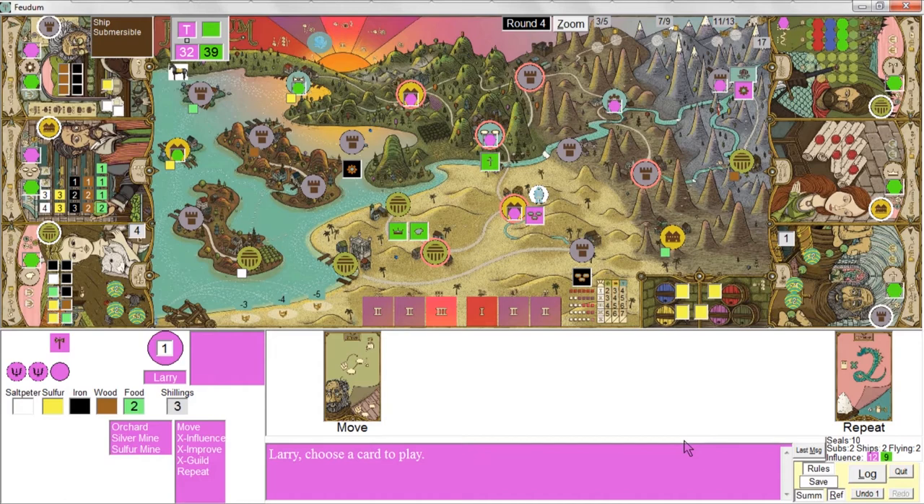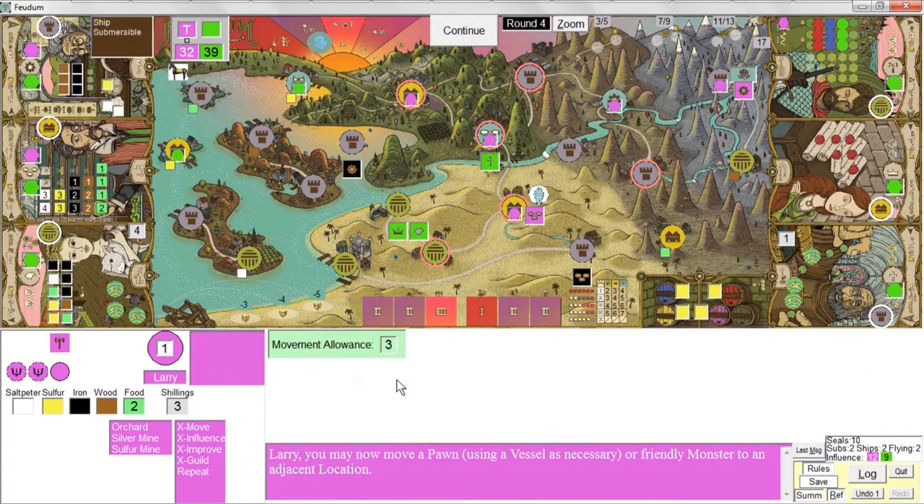It's not a streamlined solo game — it's a pretty well-built, well-fleshed-out solo game where you're basically playing for the Queen using these automa decks, the way you might play for any other player. I'll do a move action. There's a wood down here that would be useful, so let's come down here. I'll use the flying machine and just pilfer the wood and stay where I am for now.